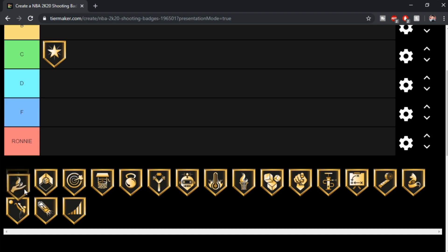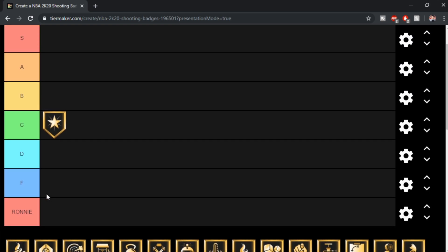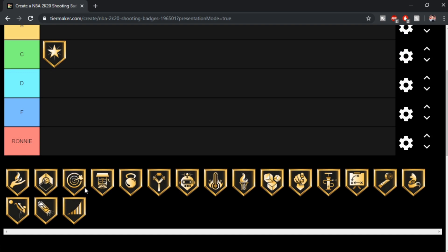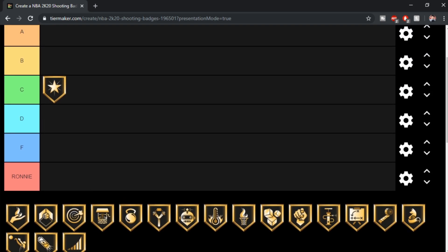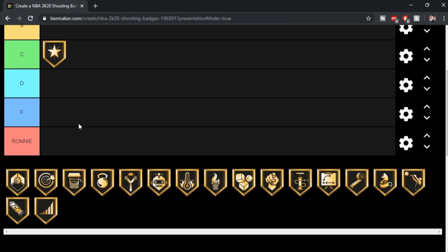Catch and Shoot — I think it's a solid badge. If you're a pure sharp, you need it. I'm sure every pure sharp uses it or any spot up shooter uses it. I'll give it an A. I know a lot of people didn't mention it in the top three badge list I asked earlier on Twitter and YouTube, but catch and shoot's always been like a crutch badge — a badge you put on if you're a shooter, at least a spot up shooter.